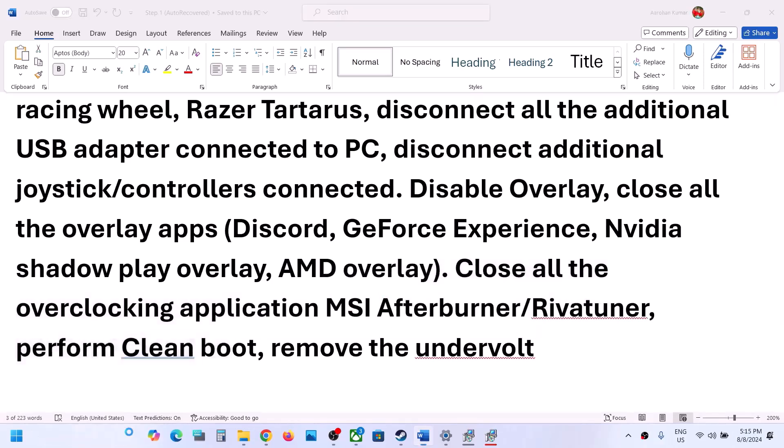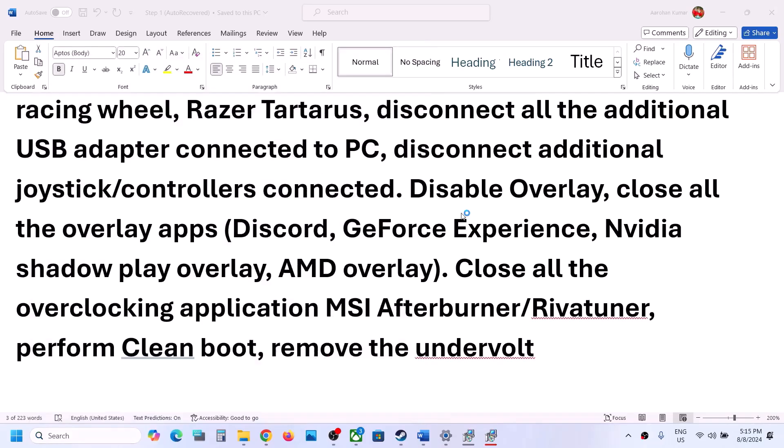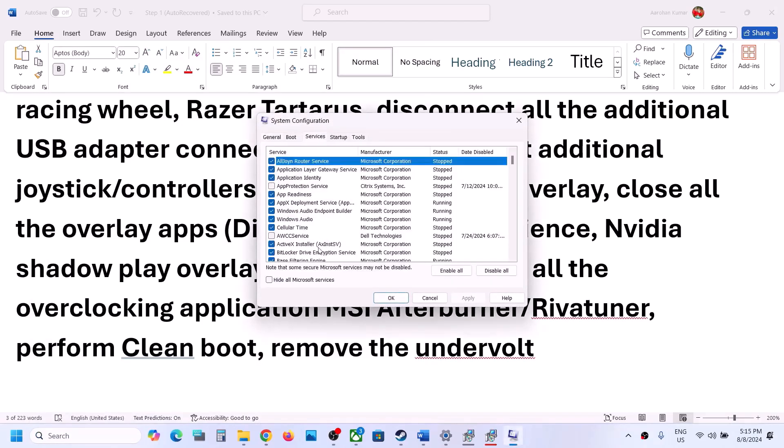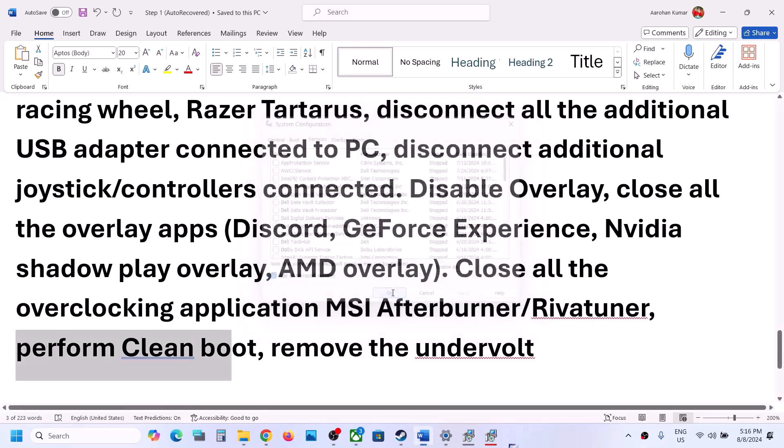Also perform a clean boot. Type 'System Configuration' in the Windows search box and click on it. Go to the Services tab, put a check on 'Hide all Microsoft services,' then click Disable All. Click Apply and OK — you will see a restart option. Restart your computer and launch the game. Also, if you have undervolted your computer, remove the undervolt and then launch the game.